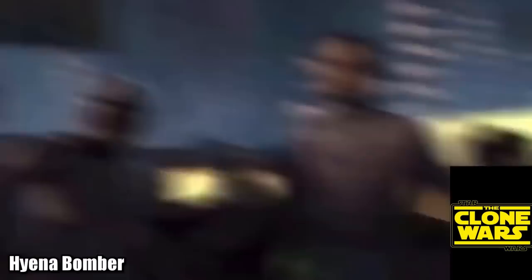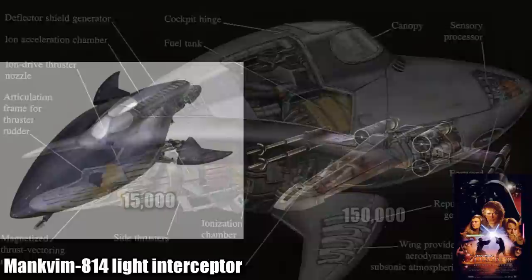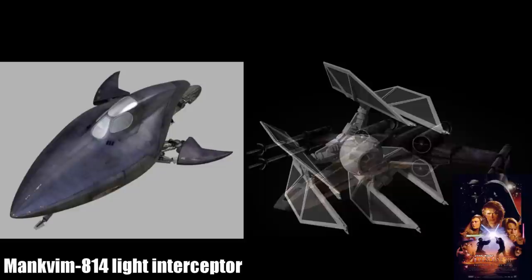The Mankvim 814 Light Interceptor, also known as the Techno Union Starfighter, was made by the same people who gave us the Belbulub-22, at 15,000 credits, which was one-tenth the cost of an X-Wing, while being nearly as fast as the TIE Defender, the fastest TIE Fighter variant.